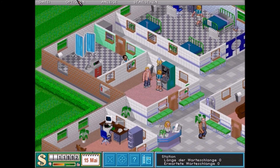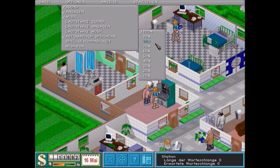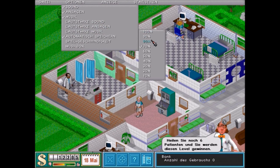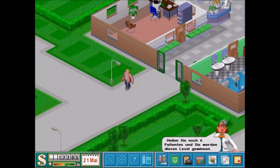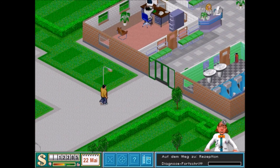Hier unten sehen wir noch weitere Übersichten. Wir haben eine Behandlungsmappe, da können wir die Krankheiten sehen. Wir können auch die Behandlungskosten damit reduzieren, beziehungsweise erhöhen – je nachdem, wie viel Geld wir damit verdienen wollen bei den einzelnen Krankheiten. Später haben wir noch eine Forschungsabteilung, da können wir Krankheiten intensiv erforschen. Das heißt, die Chance für eine Heilung – die ist nicht immer 100% bei manchen Krankheiten. Damit kann man dann die Chance zur Heilung dauerhaft erhöhen.